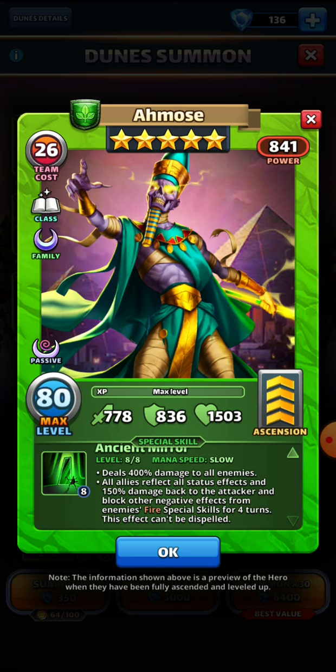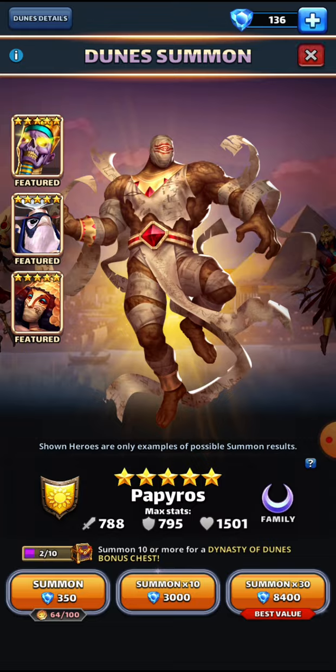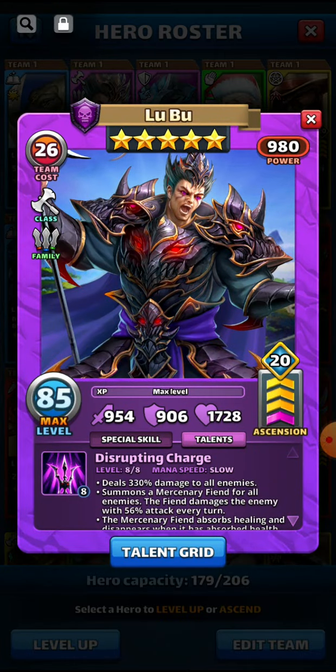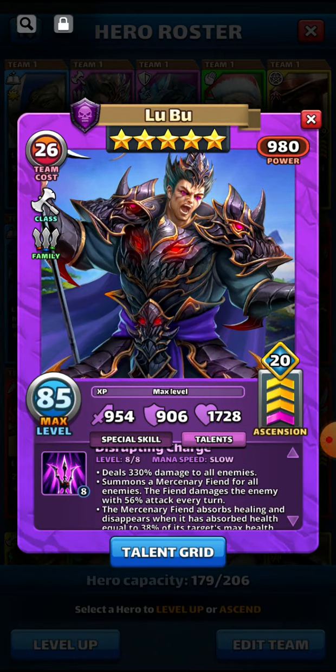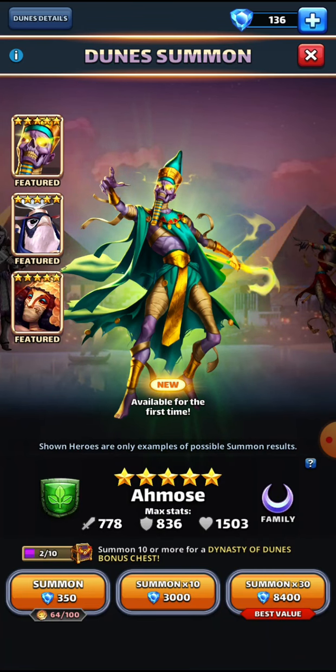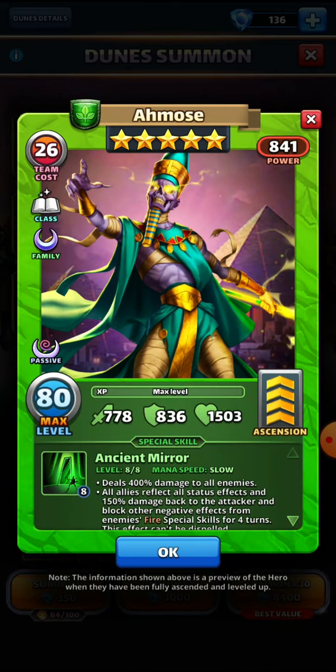He is definitely positioned to be a tank — put him in the middle and he's going to be an absolute superstar in rush. Looking at him, I was reminded of Lu Bu, who deals 330 damage to all enemies. I've got him limit broken so his attack is up to 954, but that 330 damage is usually enough to take a significant chunk out of the enemy. Lu Bu has the extra fiends, but Amos has the extra 70 damage triggering 70% of the time and the reduced mana generation.